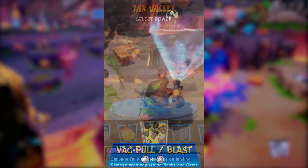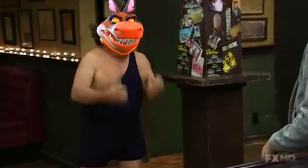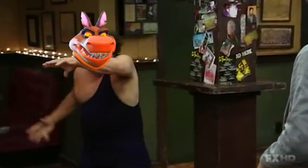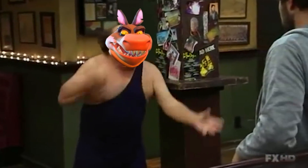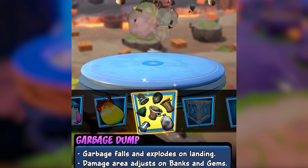While Dingo Daw was being shown off, a new power was revealed simply called Garbage Dump. According to the description and gameplay, Garbage Dump falls and explodes when it lands, dealing area-of-effect damage.